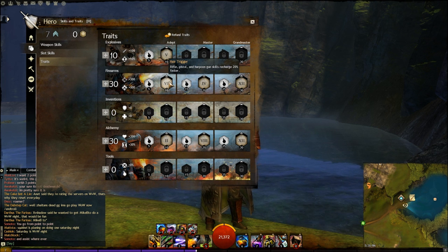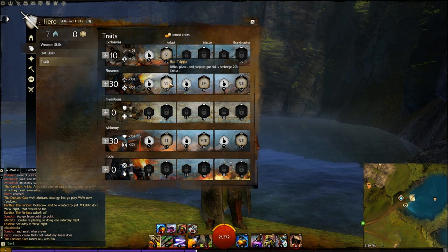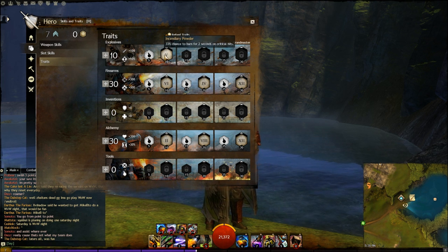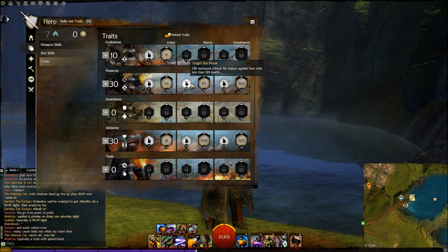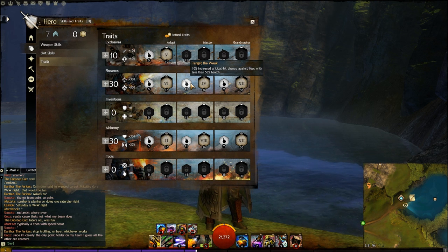Hair Trigger makes rifle, pistol, and harpoon gun skills recharge 20% faster. Since this build focuses on dual pistols, that's extremely nice — faster regen for your abilities. Next, Target the Weak gives a 10% increased critical hit chance against foes below 50% health. The further you burn down enemies, the more critical hit chance you get, thus more burns and bleeds applied through traits and abilities.